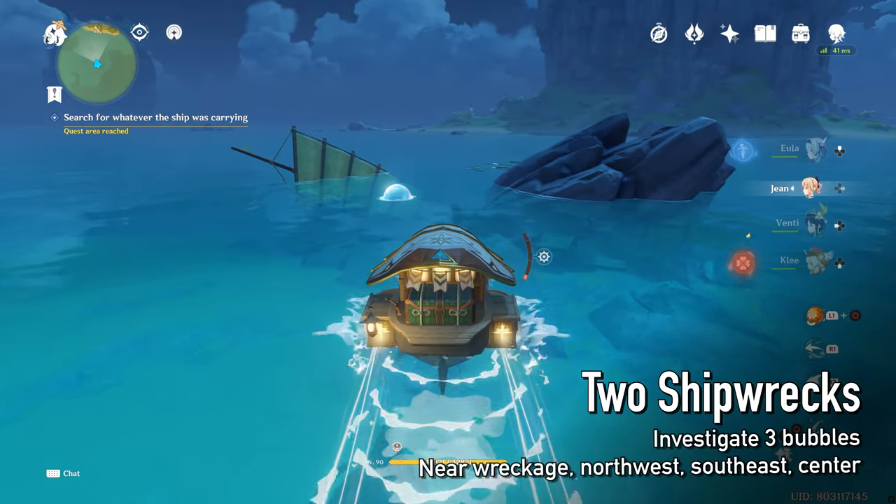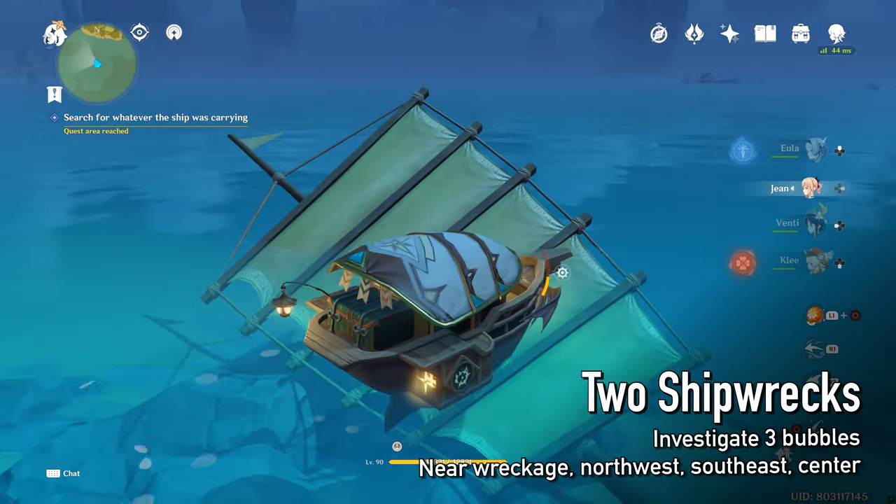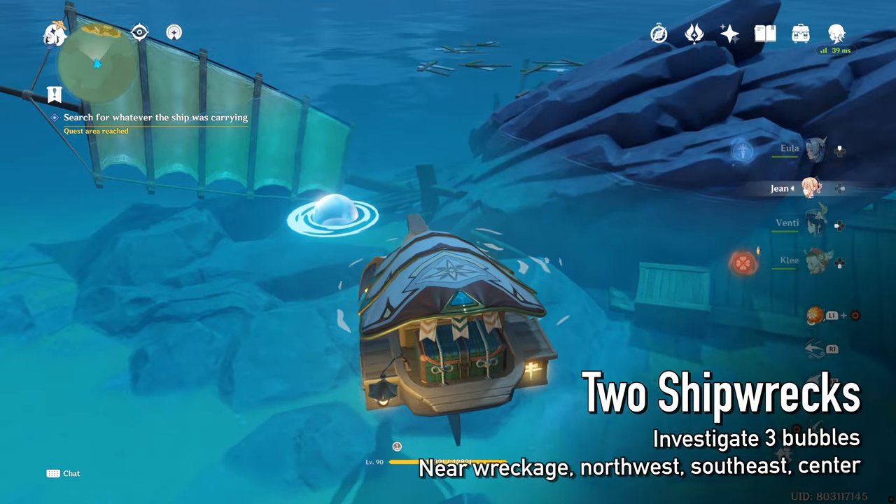Take your wave rider and inspect the bubbles in the area. There are three bubbles: northwest, middle, and southeast.